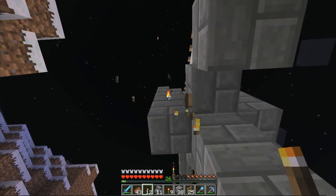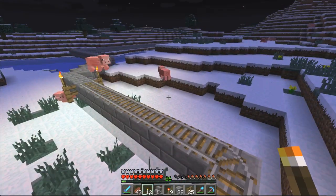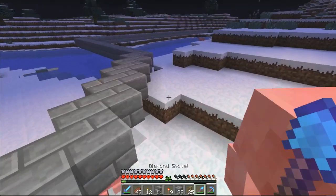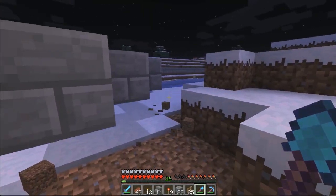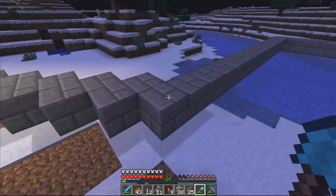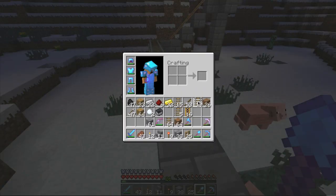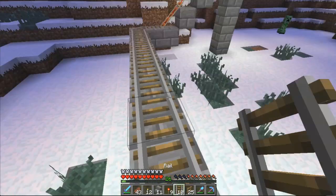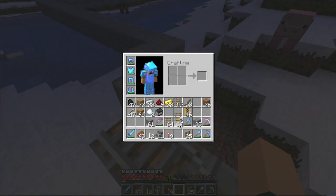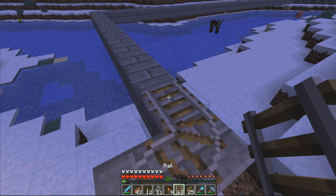I'm just waiting for the creeper to blow up in my face. Somehow we got a pig up there. Yeah, it's attached. Okay, so we are going to fly around this corner at 100 miles an hour. Okay, we're going to have to cheat because, as you know, powered rails don't like curves.